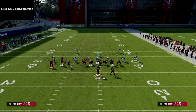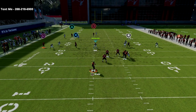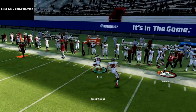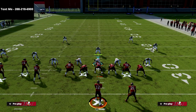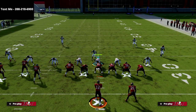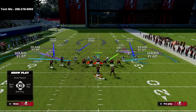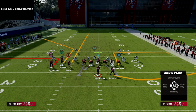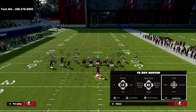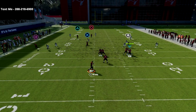Now I'm going to go to a traditional Cover 3 — kind of a zone coverage — and show you the second read, which is the Triangle receiver. Practice mode is a little glitchy; Cover 3 plays differently in practice versus the real game. What you're going to see is that Cover 3 typically gets pulled by the vertical, and then you'll be able to throw to Triangle.